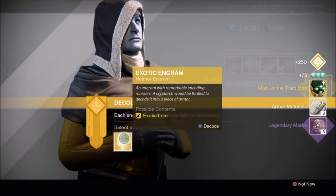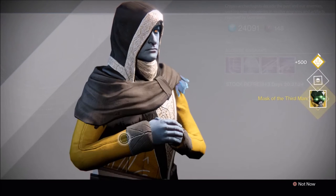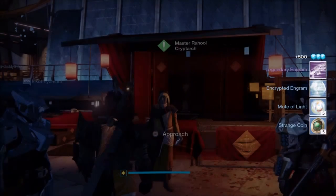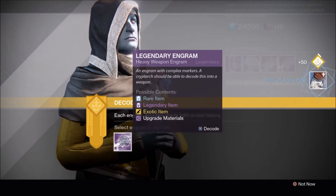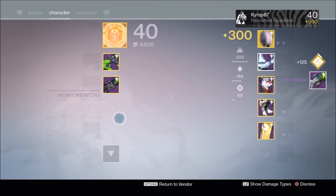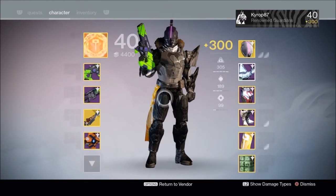Let's see what we got. Mask of Third Man — nice. Helm of Inmost Light, the year two version. And a legendary engram from the Cryptarch package — nice. Let's decrypt these real quick. Ruin Wake. These tend to be good heavy machine guns, but I just don't like the range.